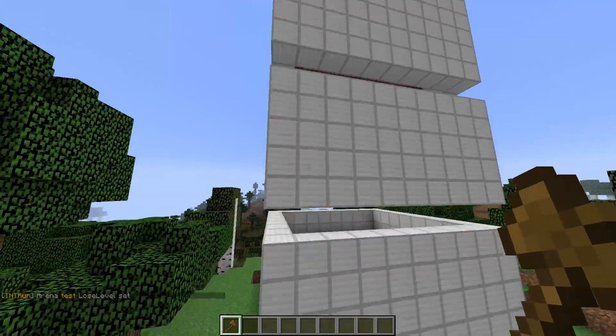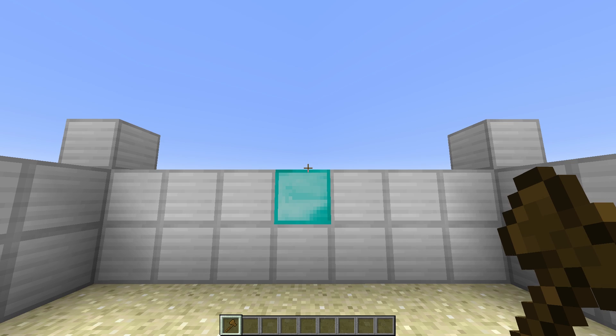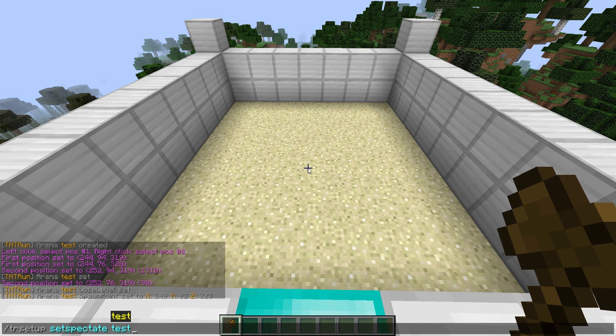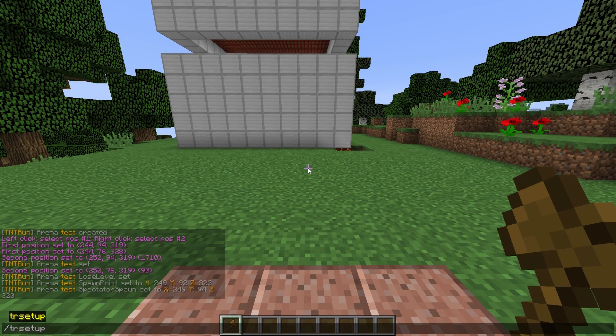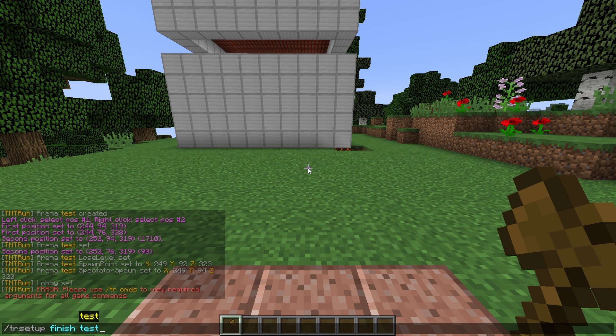Now what we have to do is set the spawn point for players in the arena, and then create a spectator spawn point. So we do slash tr setup set spawn at test, and then slash tr setup set spectator at test. Now we have to create the lobby, so we do slash tr setup set lobby. Then we can do slash tr setup finish to finish setting up the test arena, typing 'test' as well.